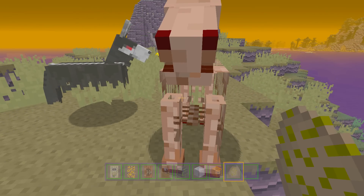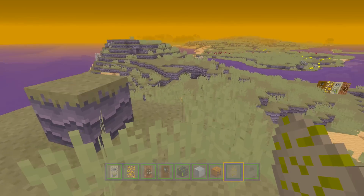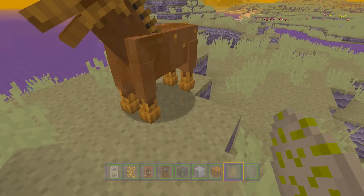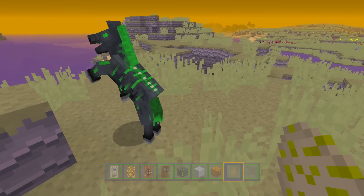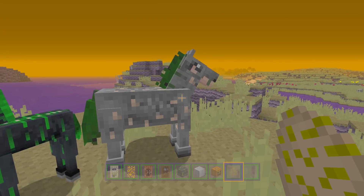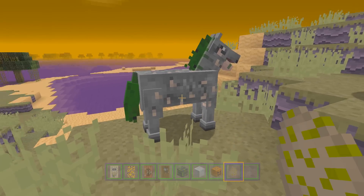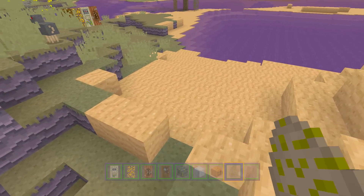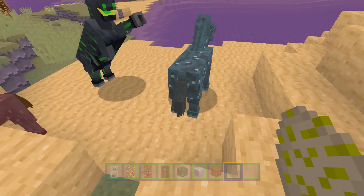I was one of the fortunate and lucky ones to still have it on Xbox One — I don't know how, but I still do. This is how I'm showcasing it all for you guys today. There are also little hidden things, like that undead skeleton horse, which I thought was really cool. Most people haven't seen many of these since it's just not on the store anymore.